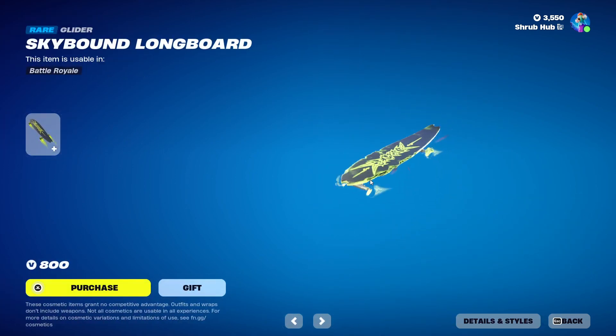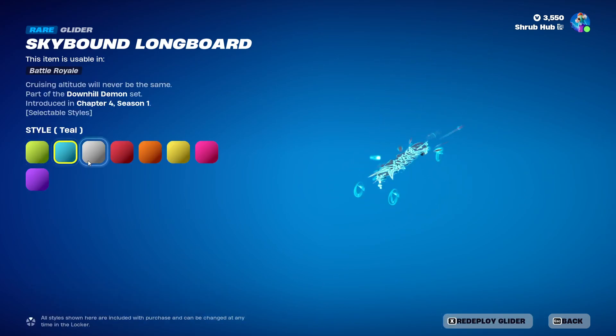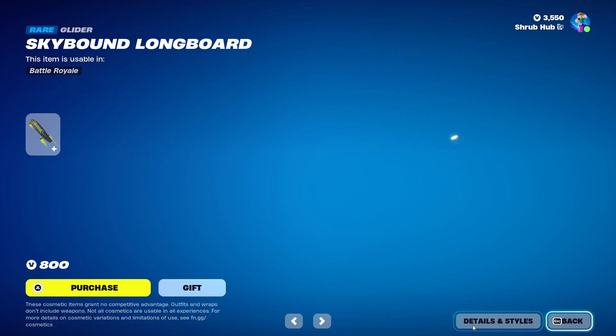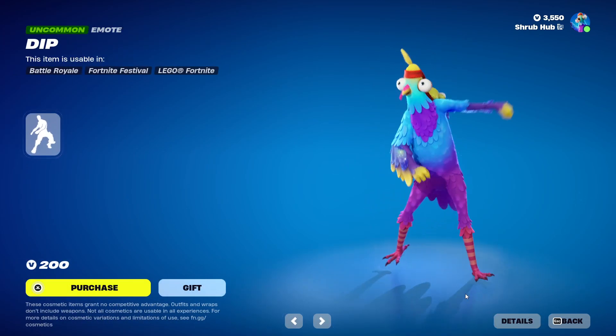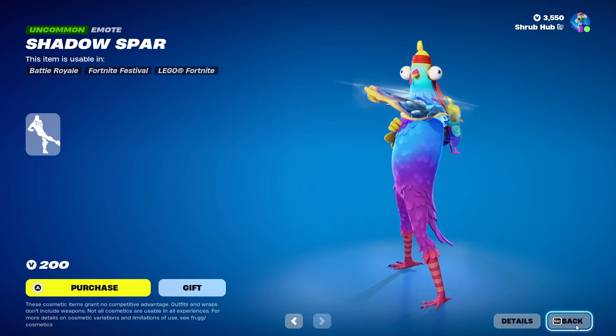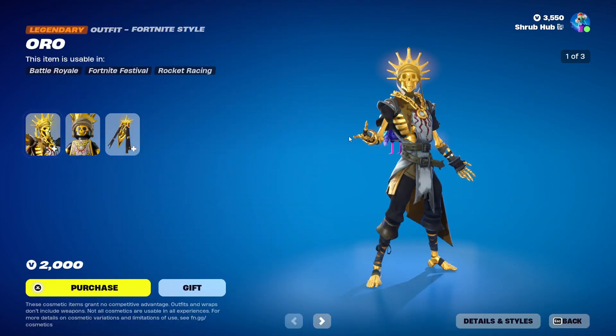We also have the Found Longboard glider, back from Chapter 4 Season 1 — it has the teal, white, red, orange, yellow, pink, and purple edit styles, it's pretty clean. Then we have Dip back from Season 4, and Shadow Spar from Season 2 Season 1.